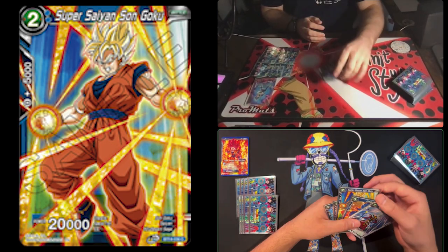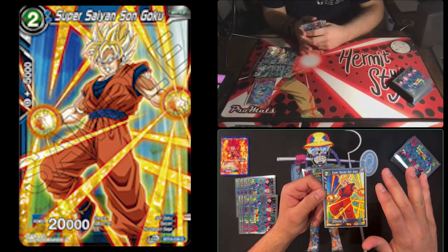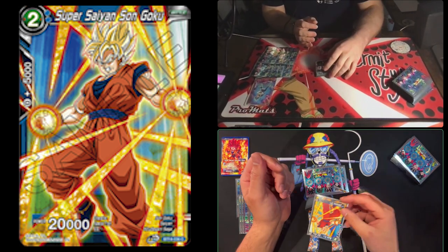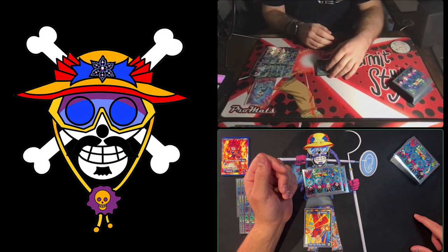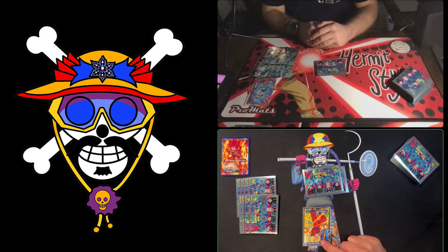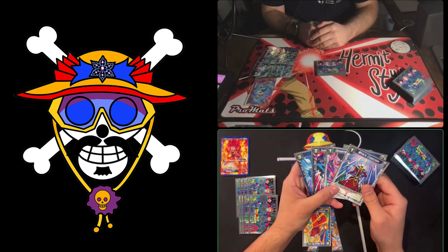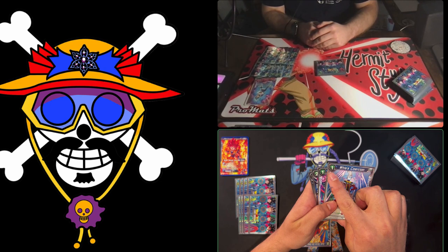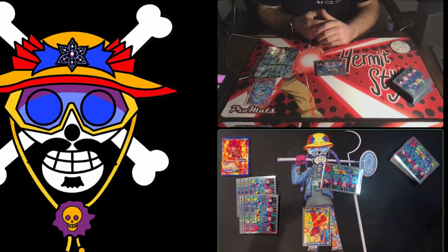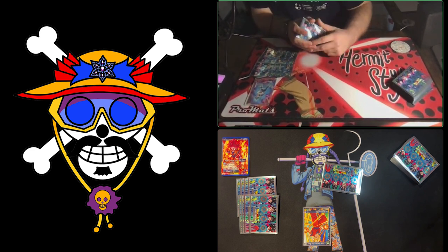During the charge phase, choose a card from your hand and place it in your energy area — it loses everything on the card except its color. Place it inverted so it doesn't get mixed up with your drop area. This card is now worth one blue energy. On turn one, the only thing I could play is a one-energy counter card, so I'll just pass my turn.